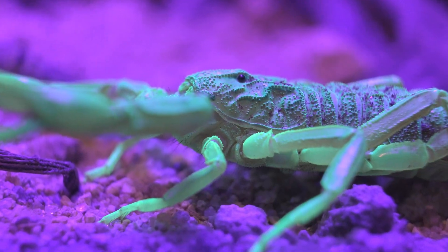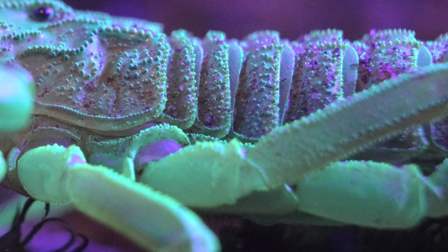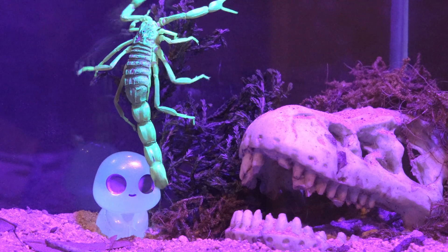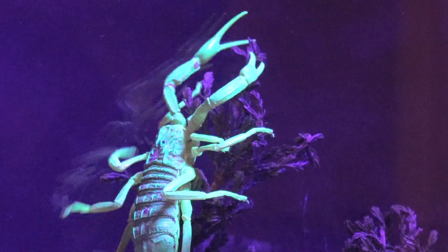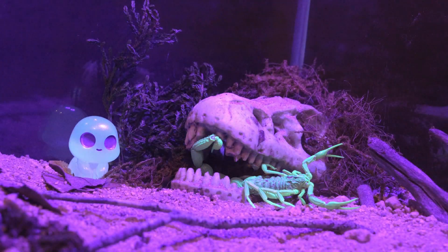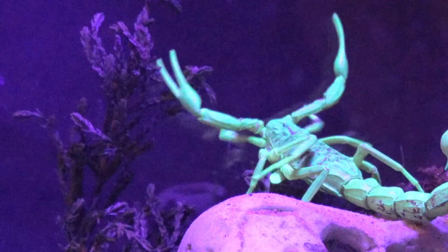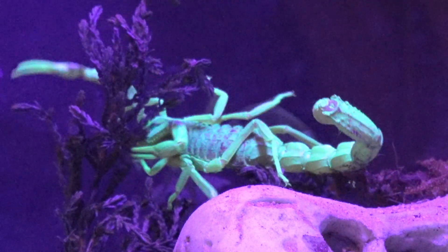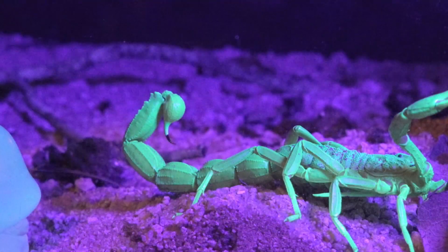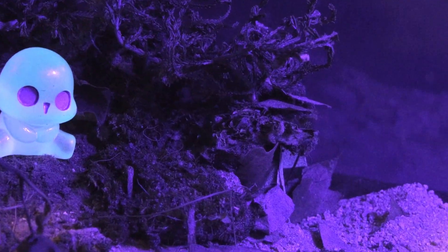The glow scorpions emit under ultraviolet light is one of the most fascinating mysteries of their biology. This fluorescence is caused by chemical compounds in their cuticle, such as beta-carboline. Although the exact purpose is still debated, some studies suggest it may help them detect moonlight or even protect them from radiation. Whatever its function, this glow makes them even more enigmatic, revealing a nearly hidden detail of their complex adaptation to the environment.